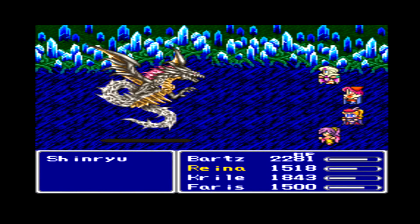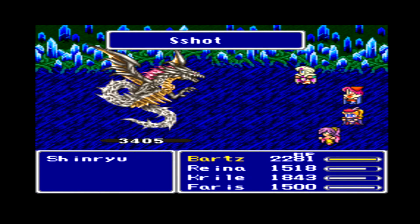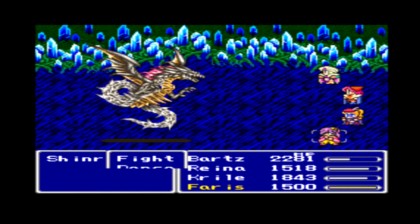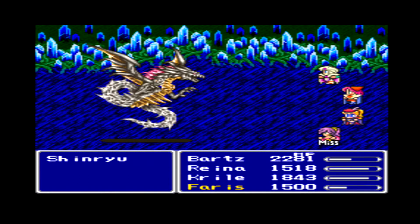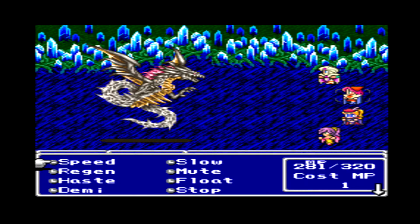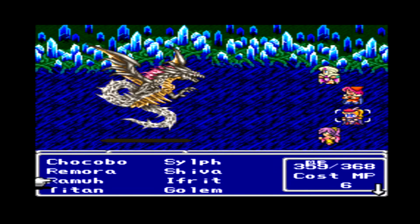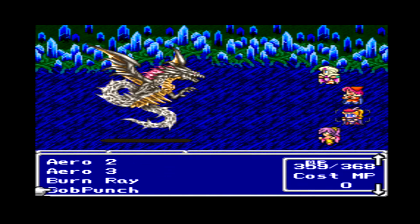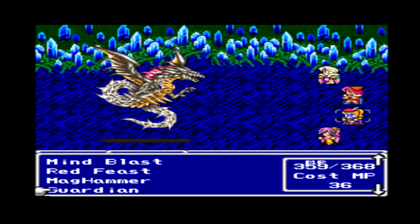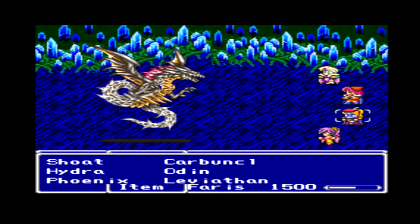As you can see, every time he does hit us we need to reestablish Golem, because otherwise next time he hits us we're gonna be dead. So we need to avoid that. Let's use Quick and Summon. I actually think we don't need Golem now — he didn't hit us even once.